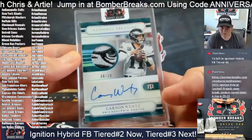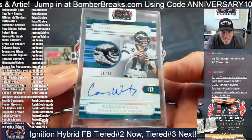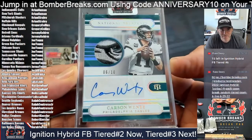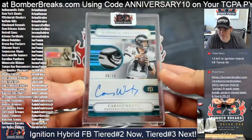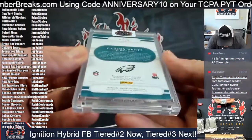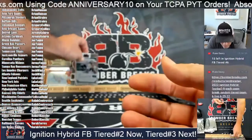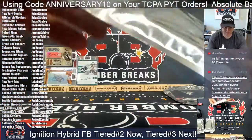Third card — the Eagle Eye, Carson Wentz. That is such a cool card. Matthew, thank you! Aloha, Matt. Carson Wentz, six of ten, National Treasures 2020 — the Eagle Eye. That's a nice card. Love that patch.